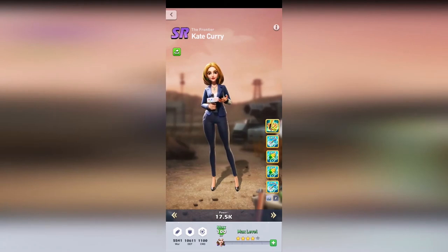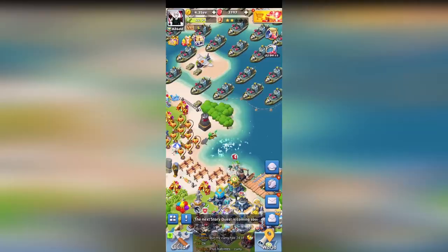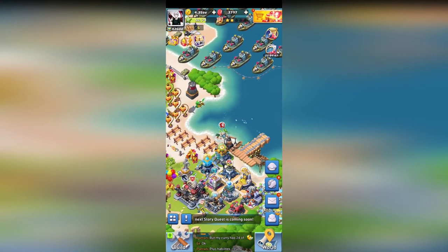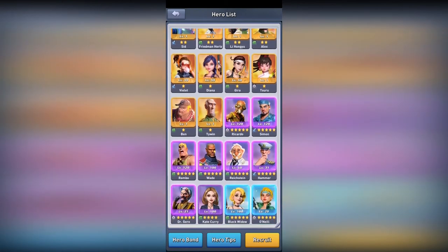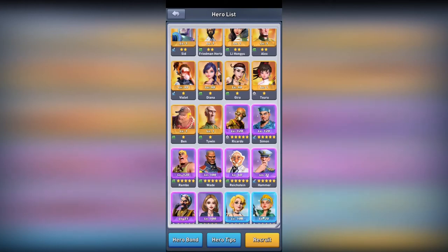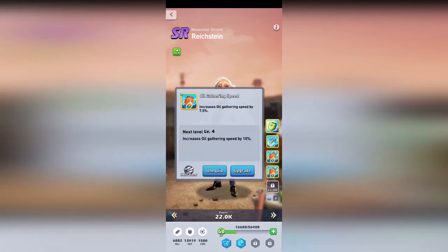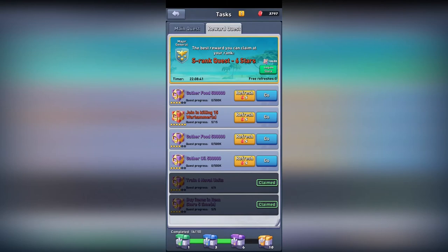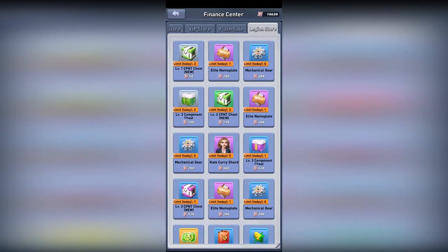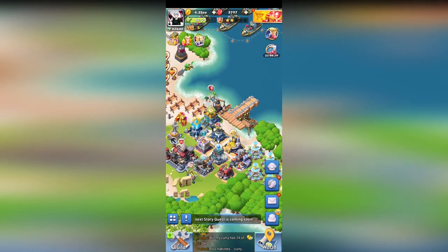Getting more resources will help get my suppression up because at level 68 it costs 14.5 million. So I want those heroes as good as possible to gather more. I team up other heroes with them — the higher tier the hero, the more you can gather. I have set up Rickstein to gather oil and another hero to gather food. Kate Curry can be bought in the legion store for 400 points per shard, so it should be fairly easy to get her.